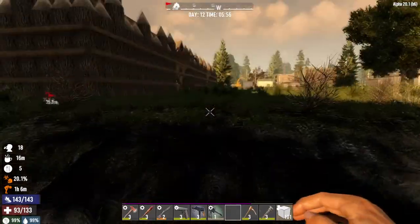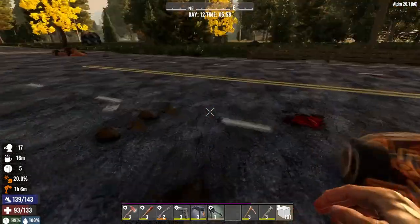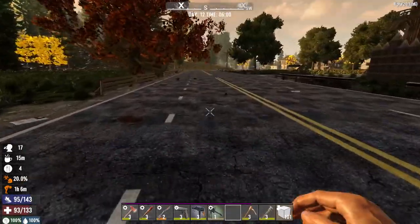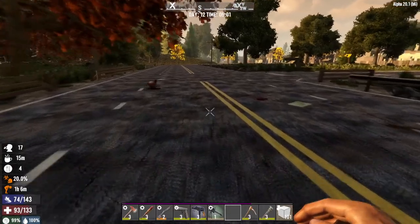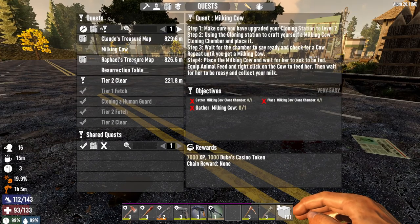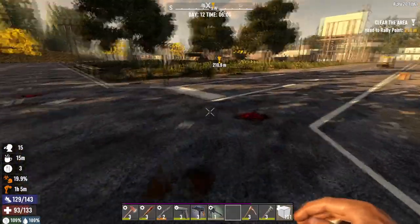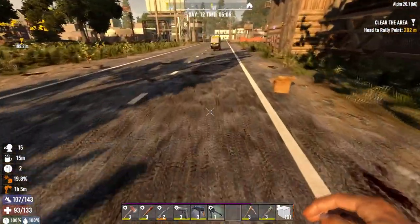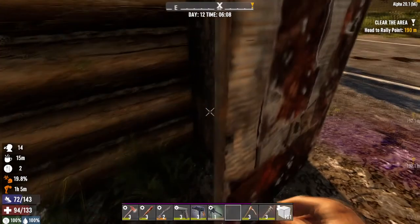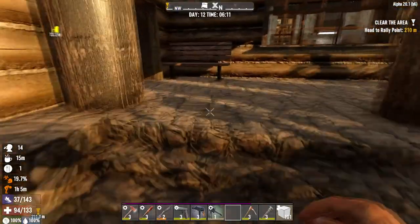He's still locked. Those boxes we collected were pretty sick - pretty dope boxes. Let's see what quests we have right now: the milking cow, the table, the tier two. Let's go get this one done. Check his vending machine every morning - grab the food so we can hopefully make some good grub.